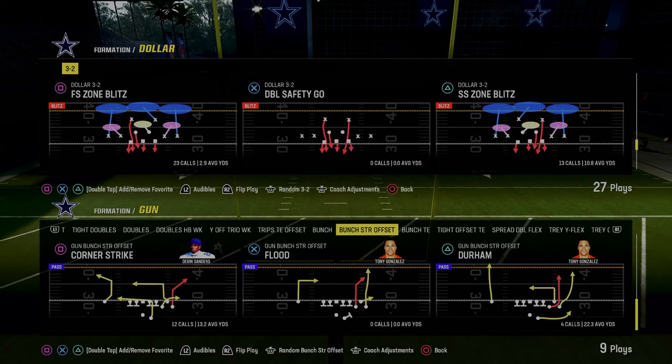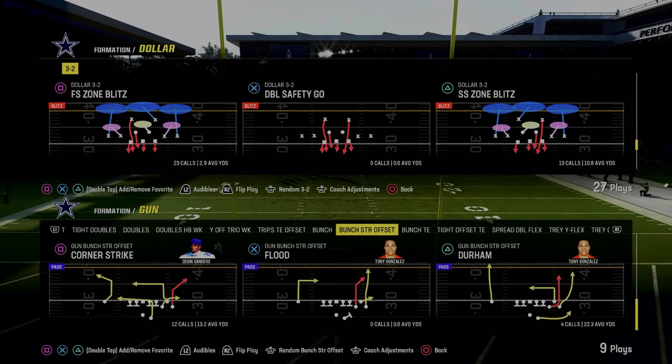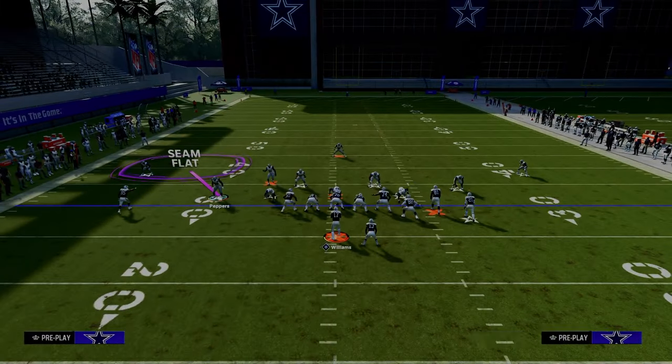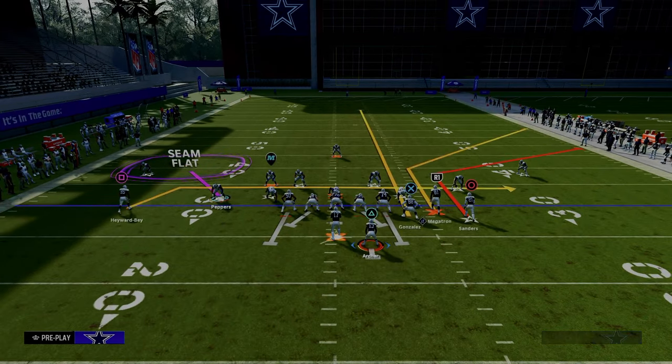We're going to be coming out in the play Free Safety Zone Blitz and we are in the Multiple defensive playbook. You can also find this in the Chiefs defensive playbook. I'm just going to set up the route combo and explain what this does a really good job of.